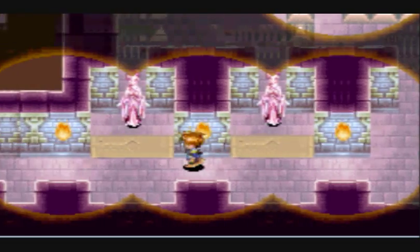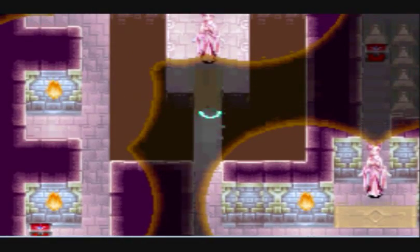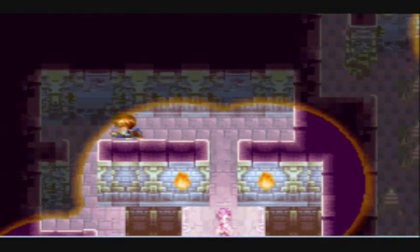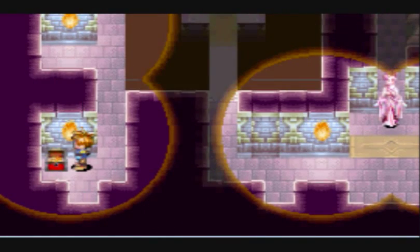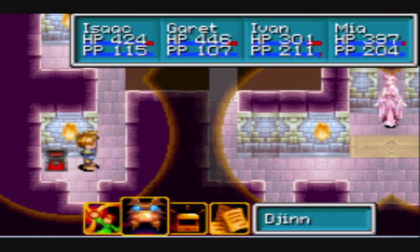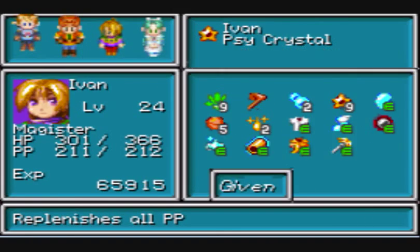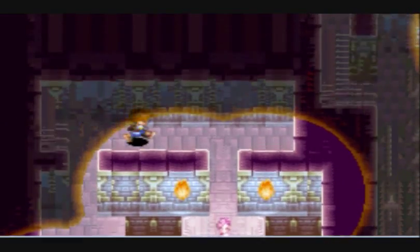Get out of my way. Alright, so apparently we gotta go this way. There we go. How do we get up there, then? Isaac, you don't need a Psy Crystal. We got quite a few of those. Alright, I gotta figure out how to get up there.